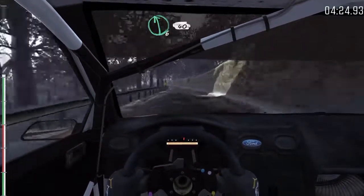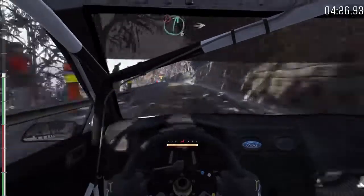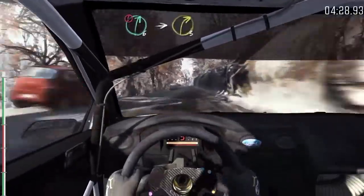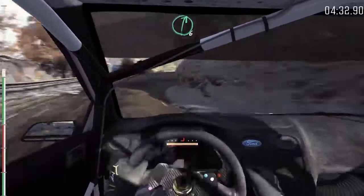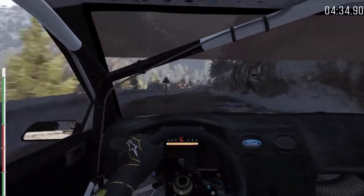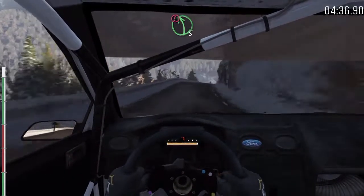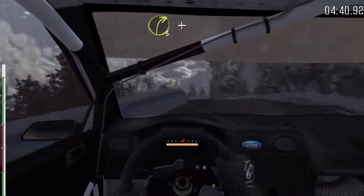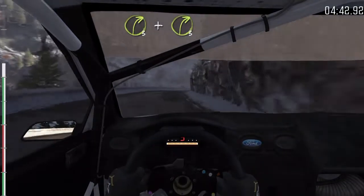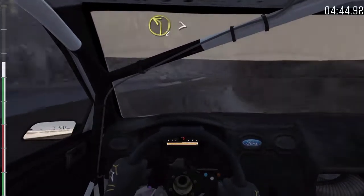40. Portion right 6 over crest, down. Into right 3 long. Into right 6 long, over crest. And caution left 5 over crest. Immediate right 3, get right 3, and right 3.